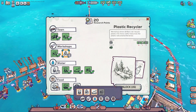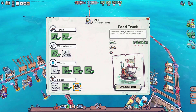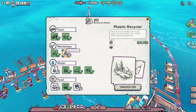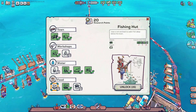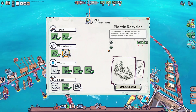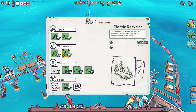The fishing hut looks sweet. We're gonna go with this next - but in order to get it we need to make plastic netting, which requires the plastic recycler, which requires 12 screws. That's gonna be probably the next thing - actually let's just go ahead and unlock that right now.